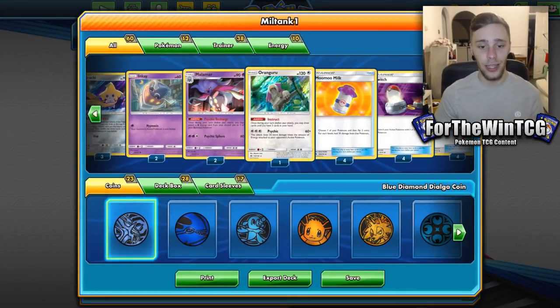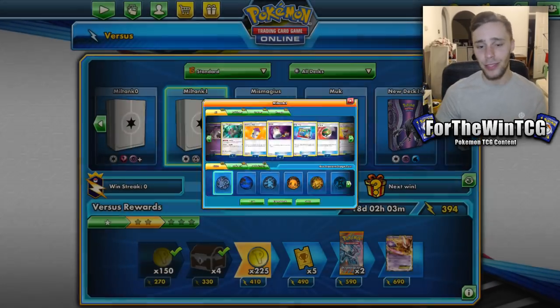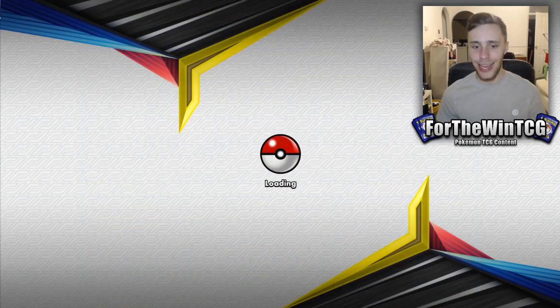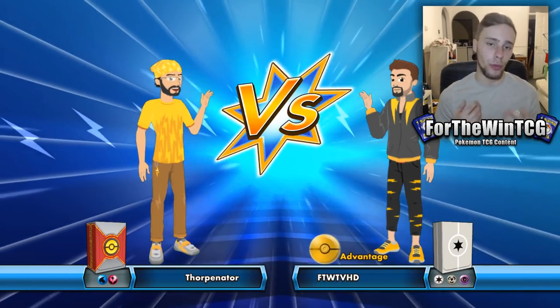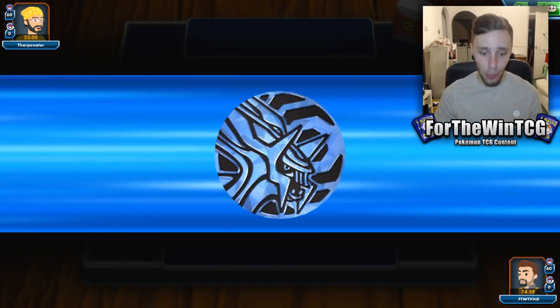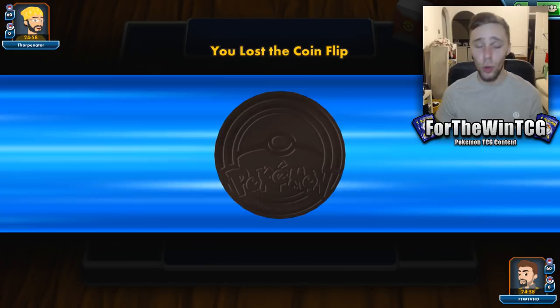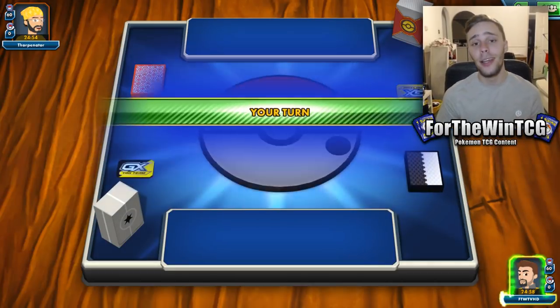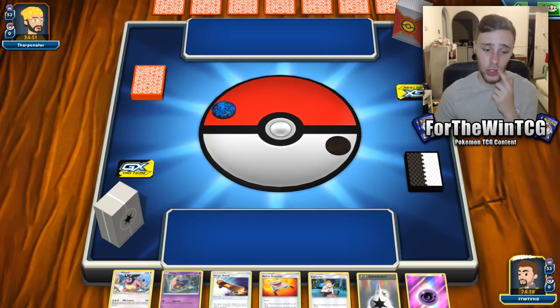We've just built a little deck here to see if we can get it going. I've tried it out myself and it seems pretty decent. If you don't know Miltank, it hits 60 damage for every Moomoo Milk in your hand. So if you have all the Moomoo Milks in your hand — which is quite doable — you'll be hitting 240 damage. With Choice Band, that's 270.